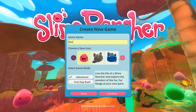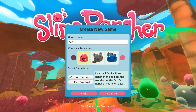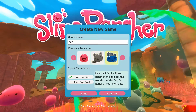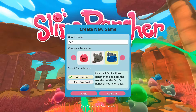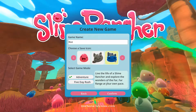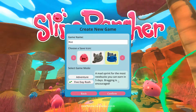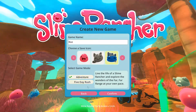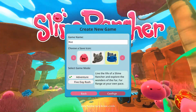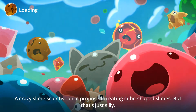So we're going to call it Kaz and then Save Icon. What do we want to be? Do we want to be the generic or a kitty? Yep, so we're going to be Mr. Stone here and then Adventure — live the life of a Slime Rancher and explore the wonders of the far, far range at your own pace. Or a mad sprint for the most new bucks you can earn in five days. Bragging is encouraged.